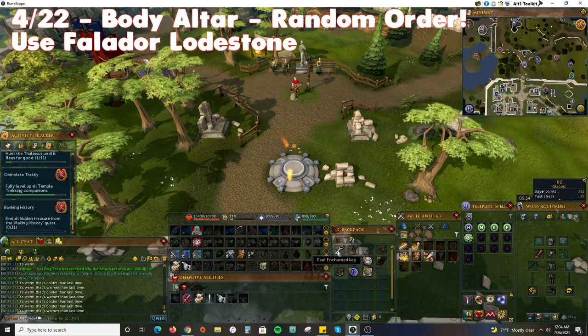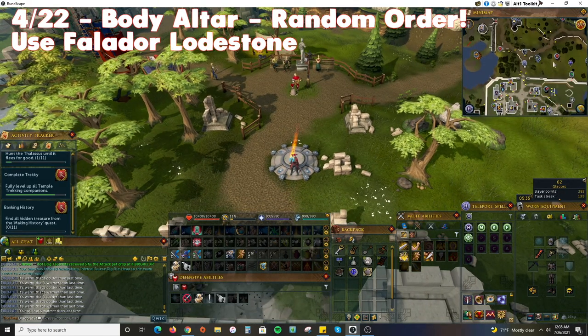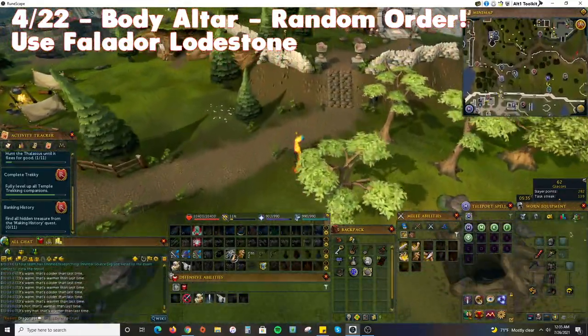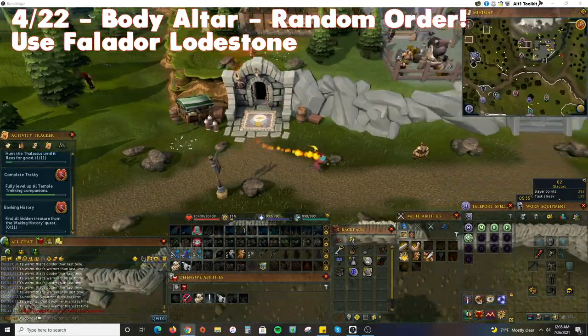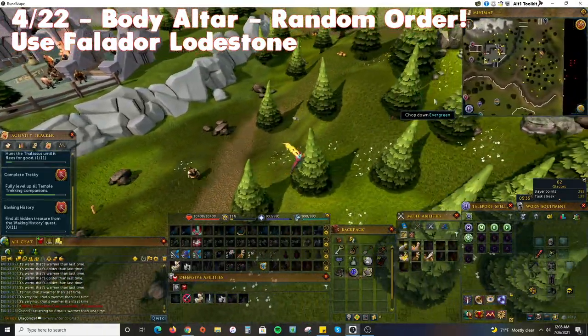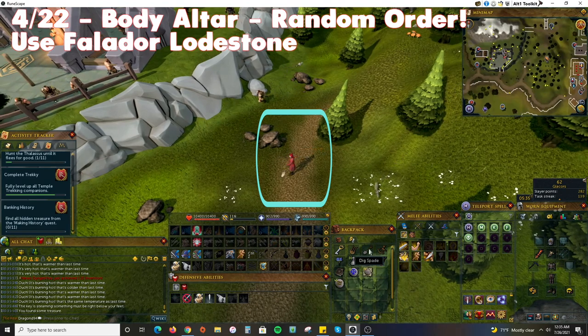Teleport to the Falador lodestone and run northeast following the temperature of your key. It should lead you to a spot west of the Body Altar. Dig here for the next treasure.